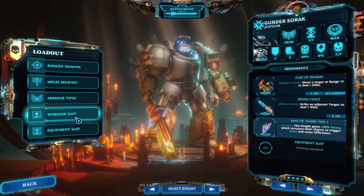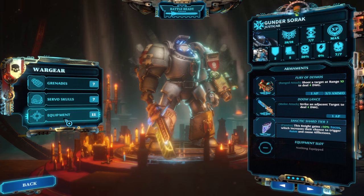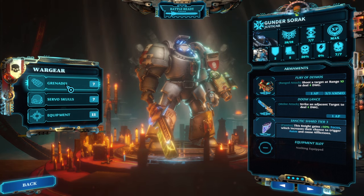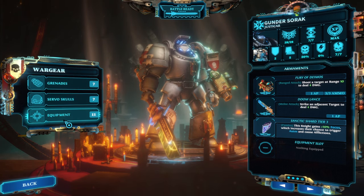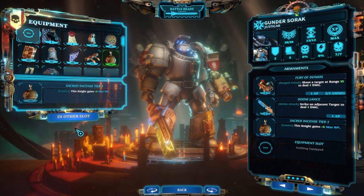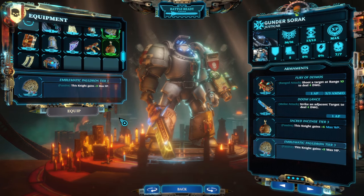Each weapon or piece of armor that you collect is a unique item that can only be equipped on one of your knights at a time. Wargear is a little bit different — once you've unlocked a particular rank of a grenade, servo skull, or piece of equipment, you have an unlimited number of that wargear to equip on as many of your knights as you wish, although you can't equip duplicates of the same piece of wargear on the same knight.